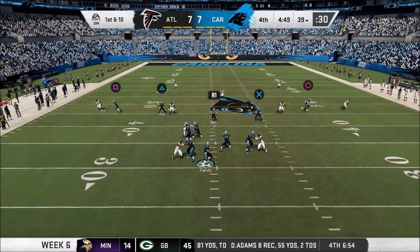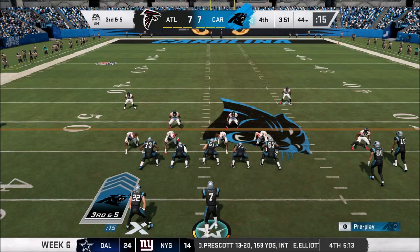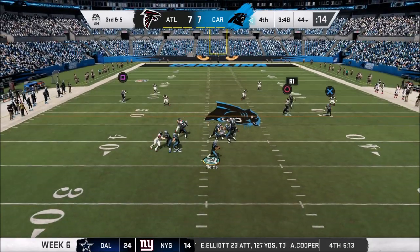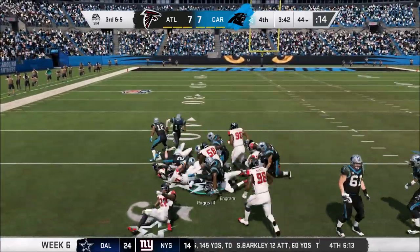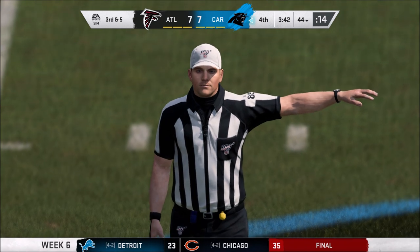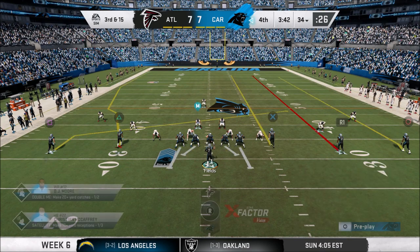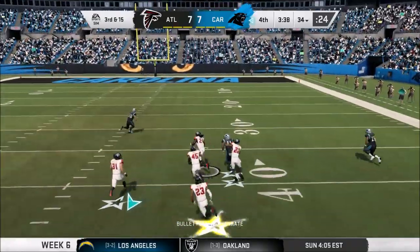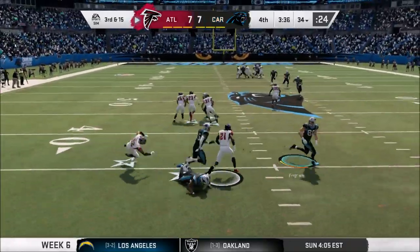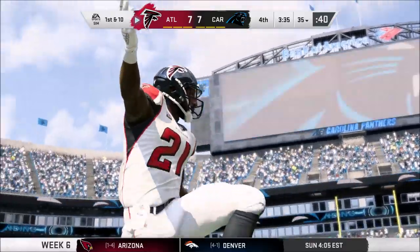You can always expect a crazy down-to-the-wire game against Atlanta. Third and five — Fields looking, flag on the play, first down to Ruggs, but the ball is loose. Ingram picks it up, but there's a holding call on the offense — back to third and 15. Going empty on third and 15, Fields looking — picked off by Desmond Trufant, who breaks off a tackle. Atlanta takes over with 3:35 left at the 35-yard line.